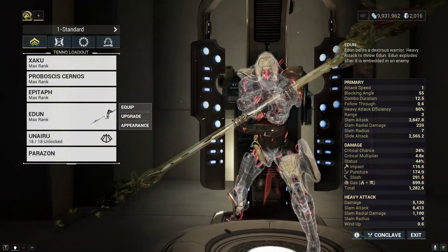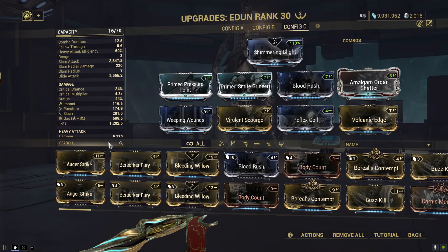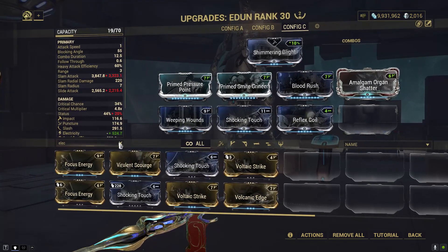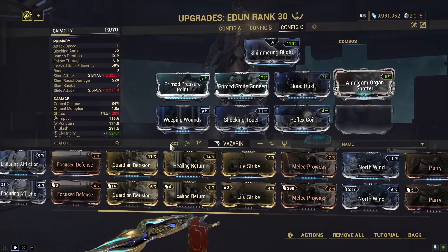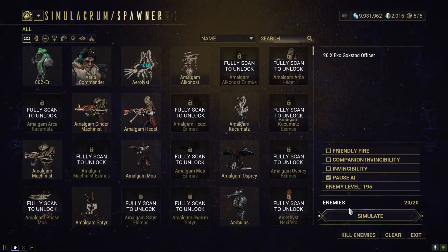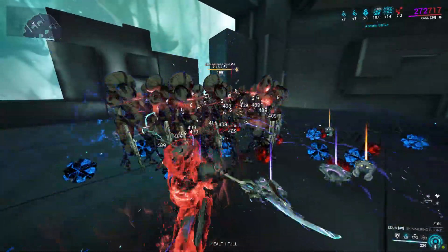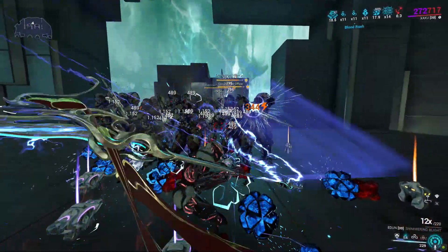Pretty interesting. We could try to make something else since the gas works. We could even do electricity — use Shocking Touch — and now I could either put some more status or put Gladiator Might back in for more crit damage. Let's do it and see how it goes. Electricity is already pretty deadly on its own.